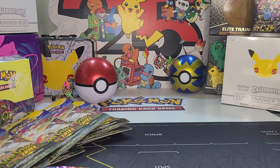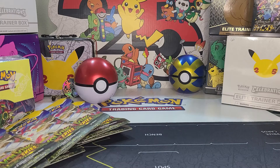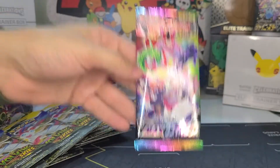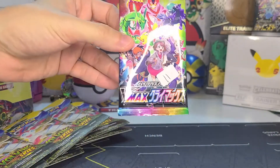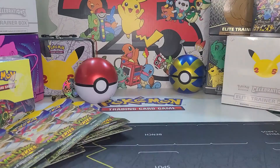Fusion Strike was our first booster box that we opened really hard and fast. We don't have Gengar or Mew yet — that's interesting. As for V-Max Climax — you guys haven't seen them, we love them. We love the artwork on these cards. There are over a hundred of them, and I heard about 40 are shiny. Some of these cards are going to be in Brilliant Stars, so we'll get them in English too.